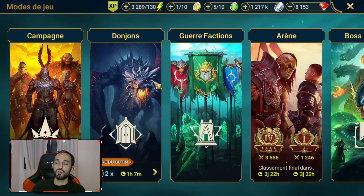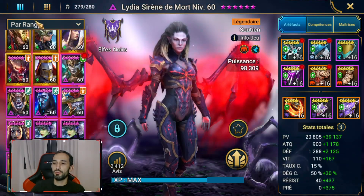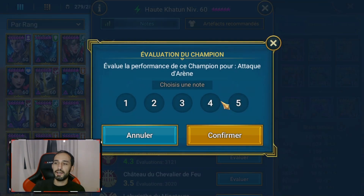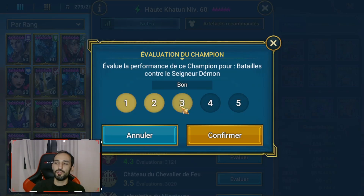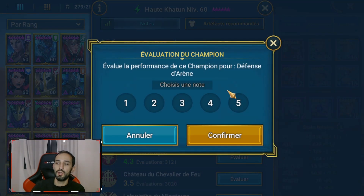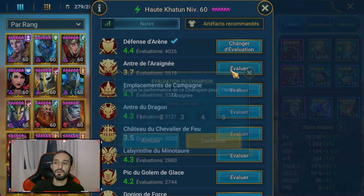Ce que je vous propose maintenant c'est qu'on aille lui donner des petites notes. Haute-Katoun : 6038 votes. Sur l'attaque d'arène, elle est extrêmement intéressante en début et pour son aura, je vais mettre un 5. Le Seigneur Démon, c'est le boss de clan, je vais lui mettre un 2, parce que pour moi à part booster la vitesse de ses copains, elle ne s'avère à rien d'autre, parce qu'elle ne peut pas réduire la vitesse et contrôler le compteur de tour. La défense d'arène, c'est son job — je mets des 5 pour que les débutants comprennent qu'en attaque et défense d'arène, c'est vraiment là où au début de jeu elle va les aider.